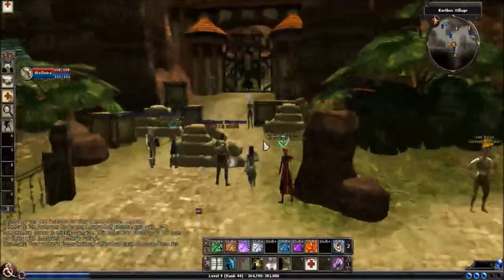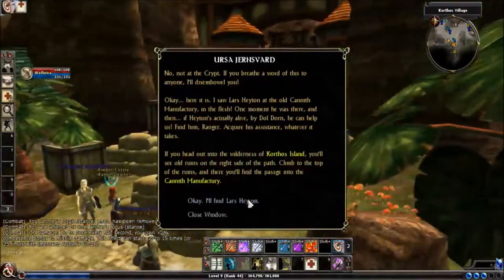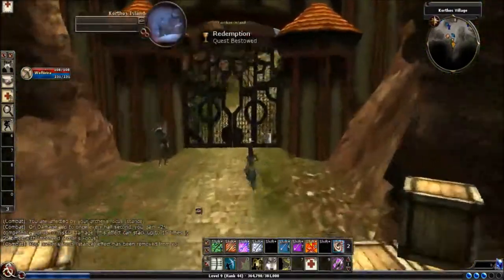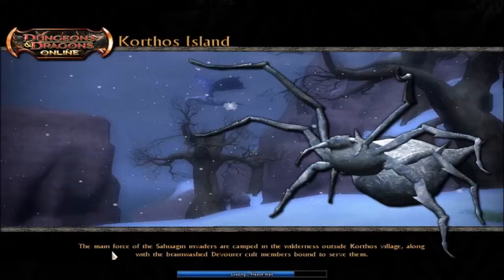To start the quest after leaving the tavern, we have to come up to this person, Ursa, select the top option twice, and then we can enter the next zone, which is Korthos Village — I'm sorry, Korthos Island.